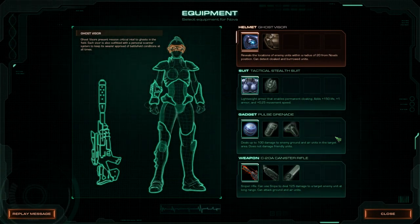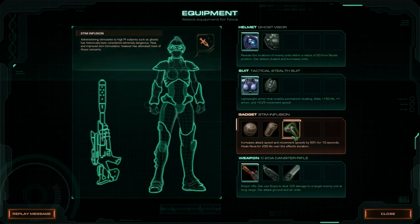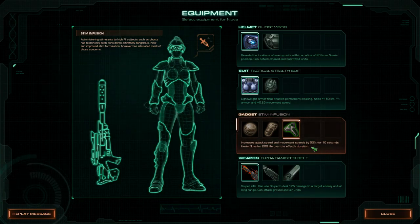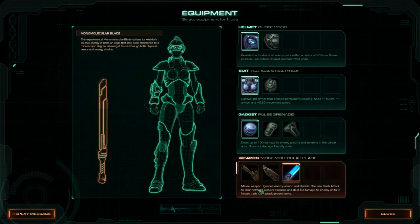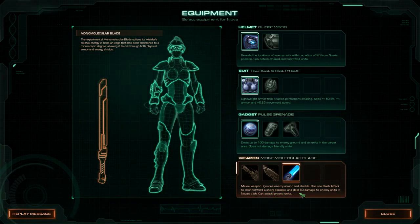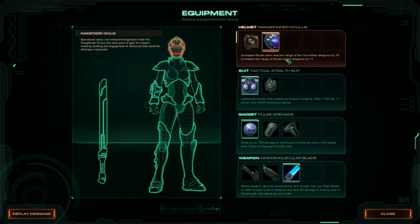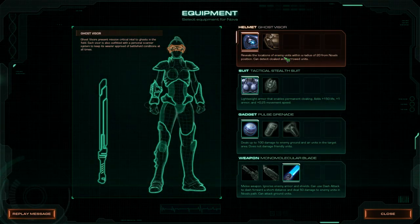Welcome back everyone. It's unfortunate that I can't see what's new — I don't think we had the stim pack before. That increases attack speed and movement speed by 50% for 10 seconds and heals Nova for 200 life over the duration. We also now have a sword — it ignores enemy armor and shields, is a melee weapon, can use a dash attack to deal 50 damage, and Nova can attack ground units with it. You can combine it with the range upgrade for Nova's melee weapons, which is kind of interesting.